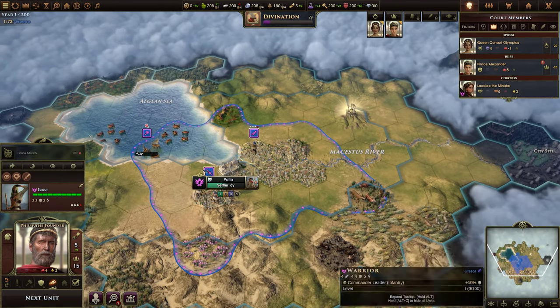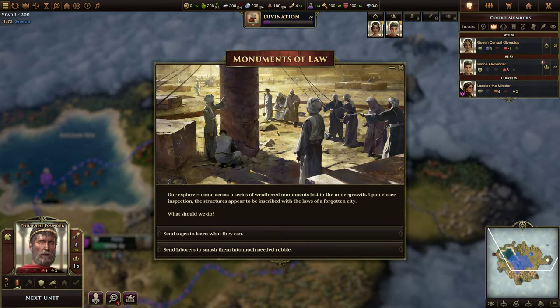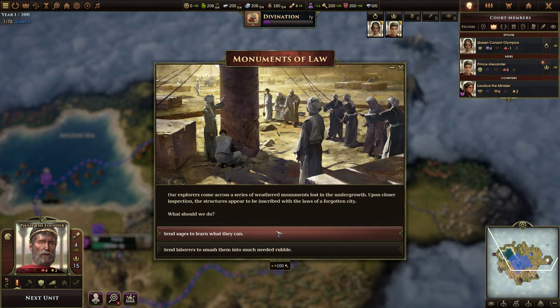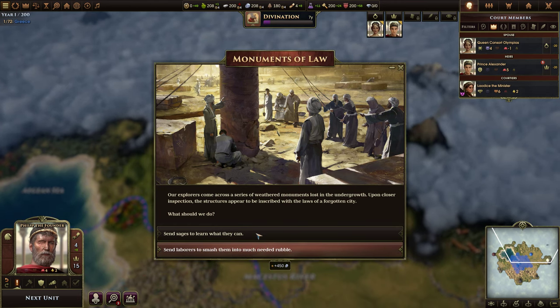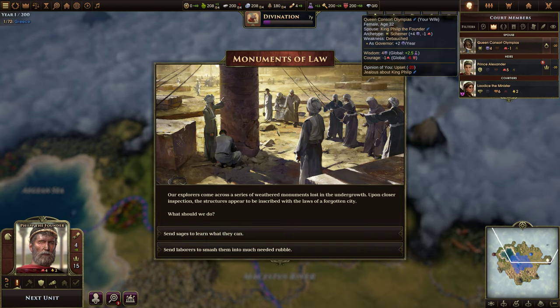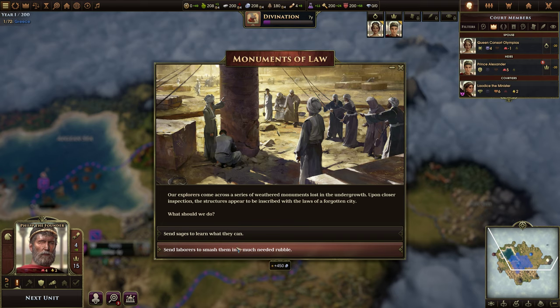Before we use our warrior, we're going to go snag this: Monuments of Law. Our explorers come across a series of weathered monuments inscribed with the laws of a forgotten city. We can send sages to learn what they can, giving us 100 civics, or send laborers to smash them into much-needed rubble — stone. We use civics for a lot, but it only turns out a bit of stone. I think we're going to take the stone.